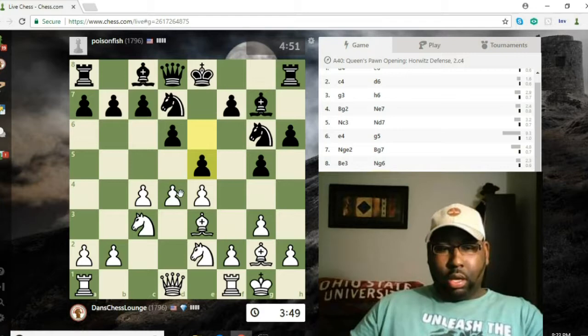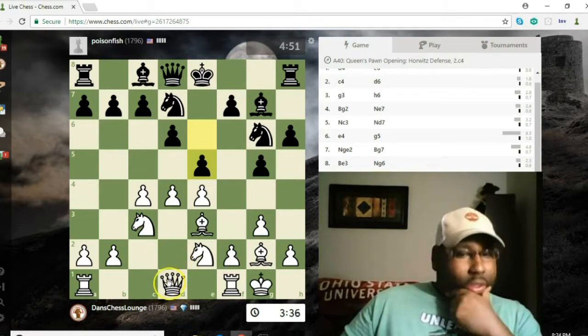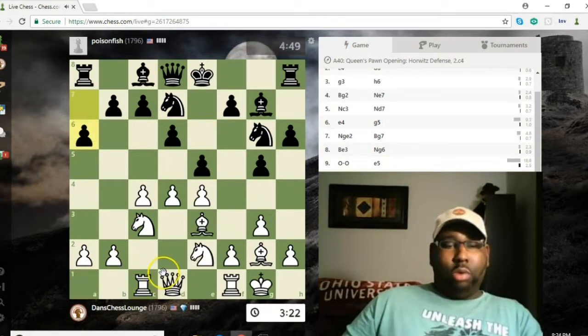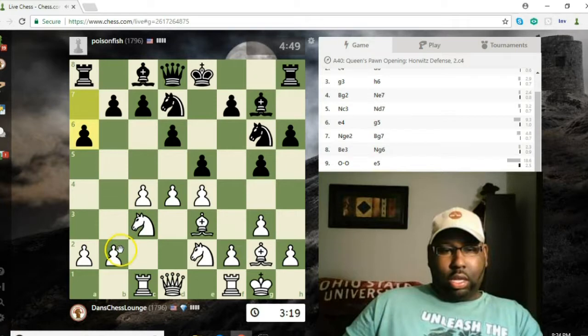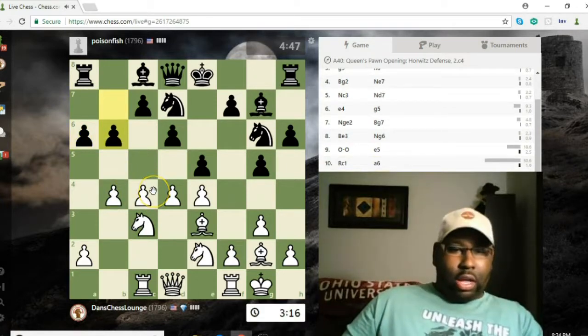Where's my attack going to be — queen side? His king is in the center, but he made it where I can't play f4. The battery on the c1 to h6 diagonal is blocked. He's got a creative little setup here. Let's play Bc1. Now let's go ahead and march on the queen side.